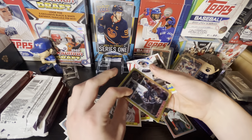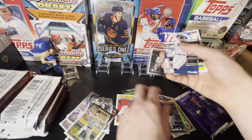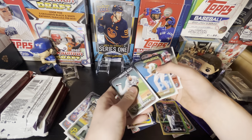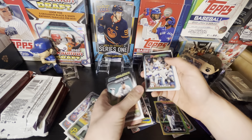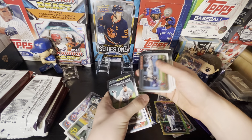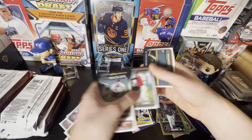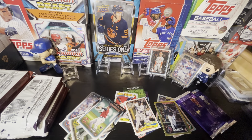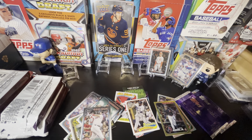Lourdes Gurriel Jr. — that's gonna be our first gold foil of the box. Aaron Judge Significant Statistics, and Prince Fielder on the Brewers. Justin Turner, Jose Tanya rookie card, Kyle Gibson, and Willi Obreu — he's actually a pretty decent rookie, pretty sure he's hurt right now, but one of the better rookies in this set for sure.